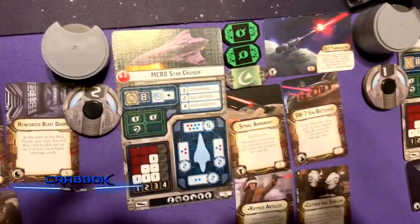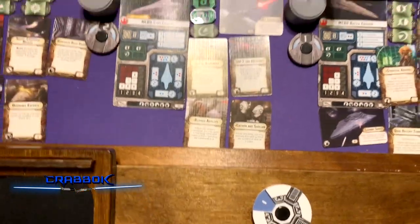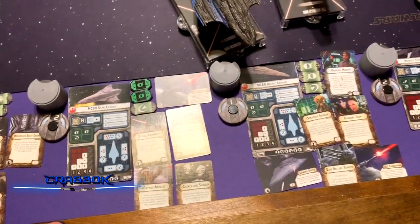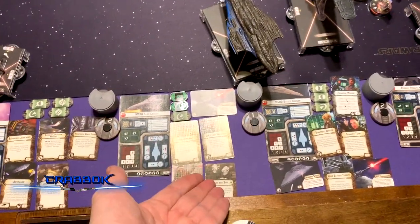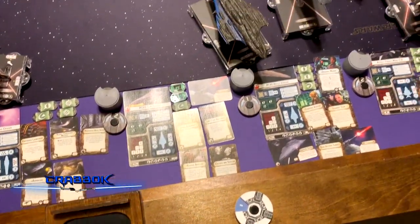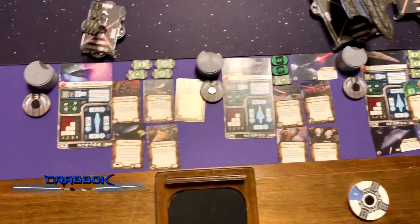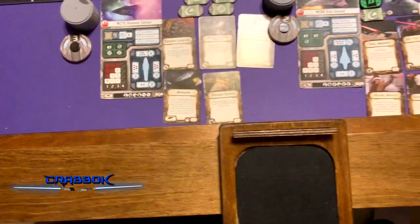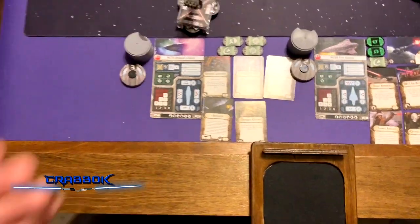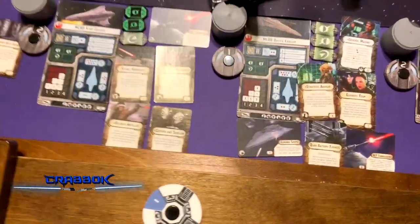He's also got an MC-80 with XI-7, Spinal Armament, SW-7s, Raymus, and Caitken and Shollan. Somebody asked me about Caitken and Shollan earlier — whether they were better than Ordnance Teams on an MC-75. I think Caitken and Shollan give you extra flexibility and you'll almost always be able to use them. They work better on the Armored Cruiser because it has red and blue dice on the side, so you have that choice of what to reroll. But if you know you're always going to get close-range shots, maybe Ordnance is better. The versatility Caitken and Shollan gives you is also really good.